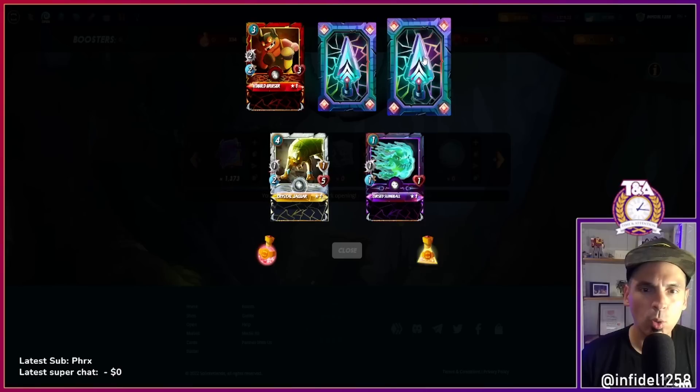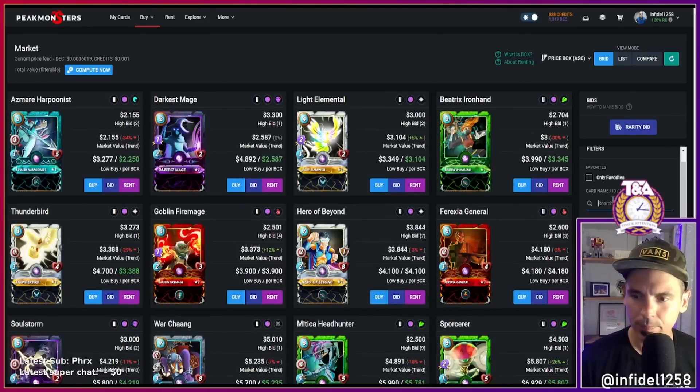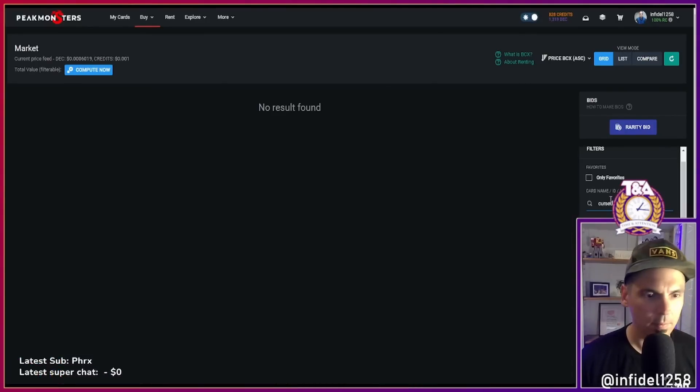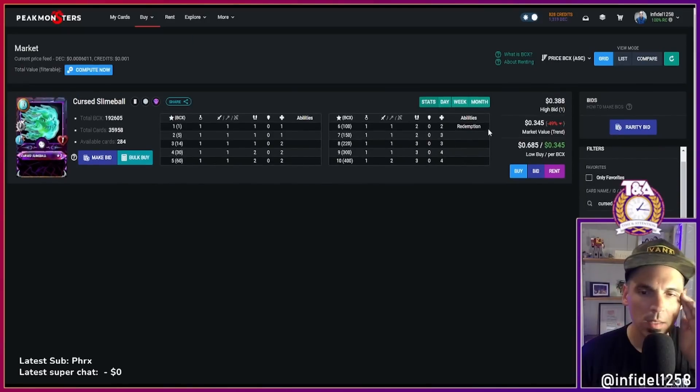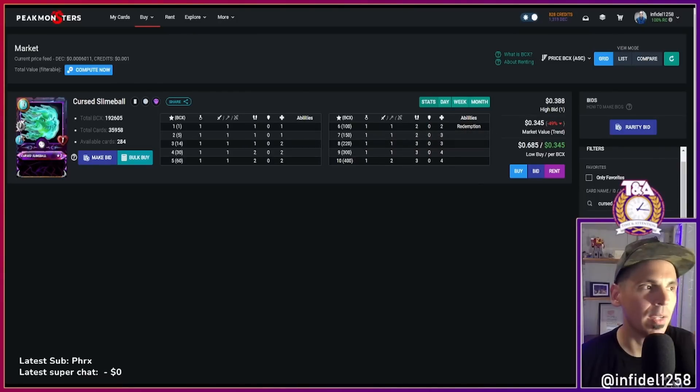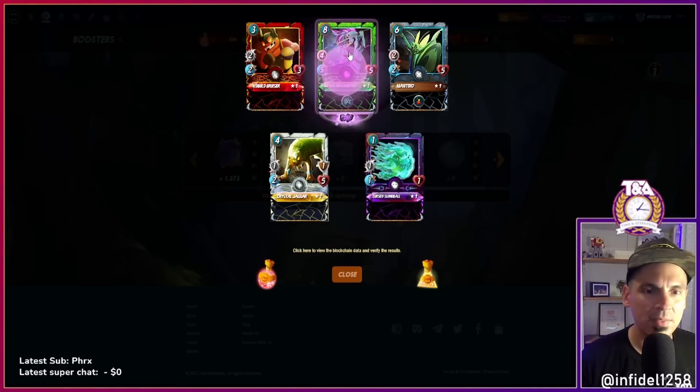Slimeball — so helpful and powerful at higher levels once it gets the reduction in your enemy's hit points. Redemption — yeah I really like this card, I use it all the time. But it's very niche. Come on, let's finish strong — we've got 10 minutes left. Medica!